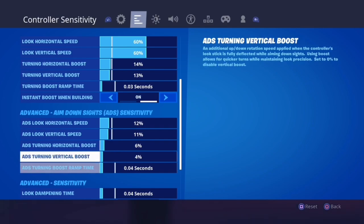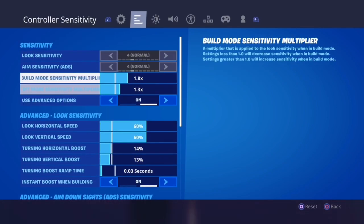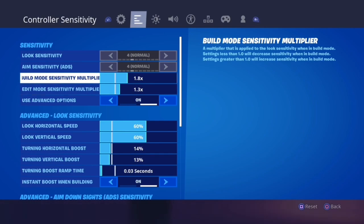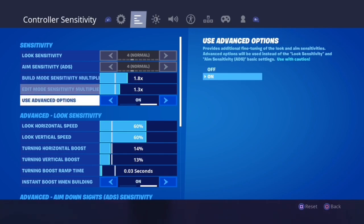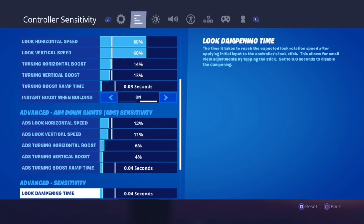After finishing the ADS sensitivity settings, go back up to build mode and edit mode sensitivities. Whether you prefer to be a smooth or fast builder, or smooth or fast editor, this is based on your play style. To find a good build mode sensitivity, do free builds. To find a good edit mode sensitivity, do edit courses. Doing edits while free building is probably the best approach, but either way it's all based on your play style.